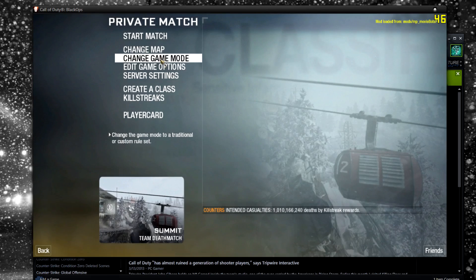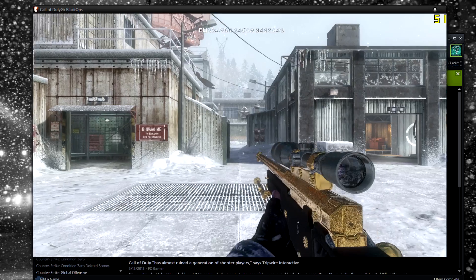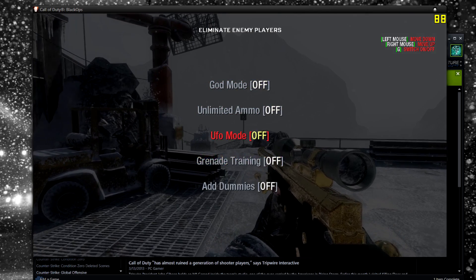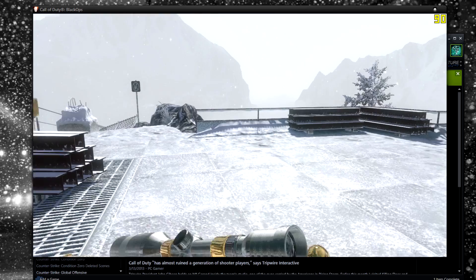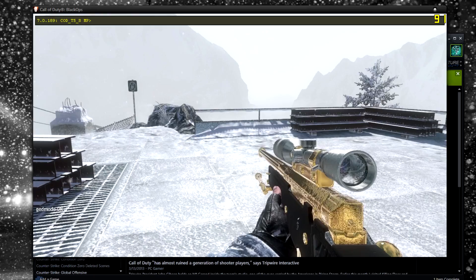You're going to load up that game mode every time you go to get a clip. So then just start the game. Now hit Space and F to open up the menu. Then use your left and right mouse buttons to go to add dummies, and hit G to turn that off. Then go in console and set god mode to be on by typing god.